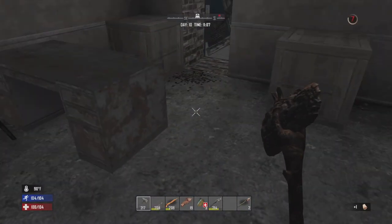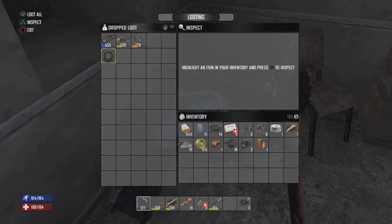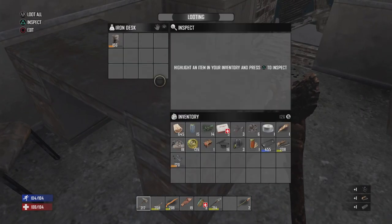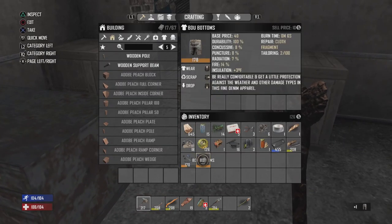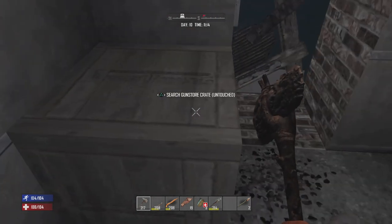We've broken into the safes and most of the boxes. Let's see what we got. Level four 54 pistol grip, shotgun parts, and 44 magnum parts — not too bad. DDU bottoms, I think I might already have some of those. Once the workbench is done, we can combine them.